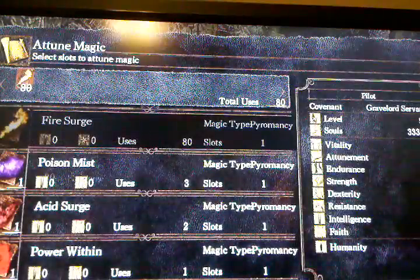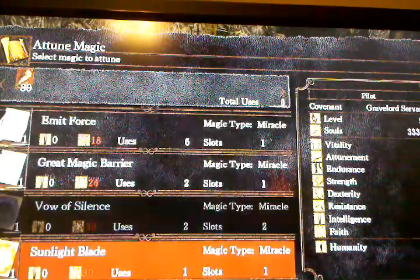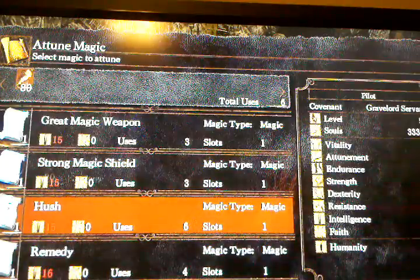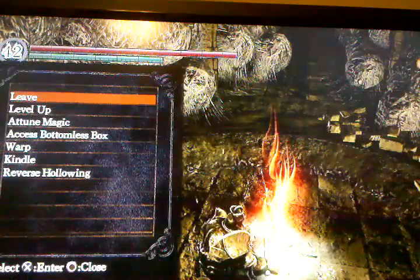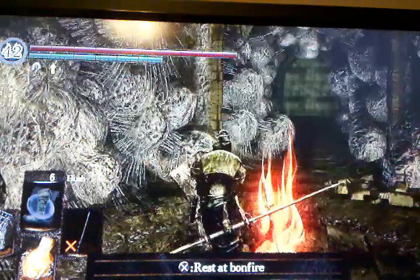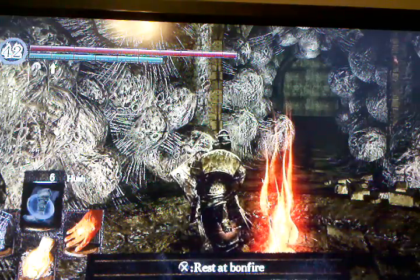For the last one — magic — I don't have a high enough faith or intellect, whatever it takes to cast magic, so I can't really explain that, but I click on Hush. That's a magic attack, and I just switch to the catalyst and use R1 to cast that catalyst, and that's how you use magic, pyromancy, and miracles.